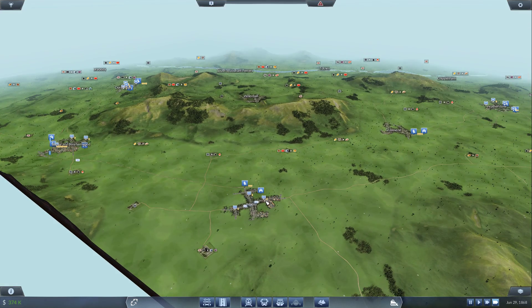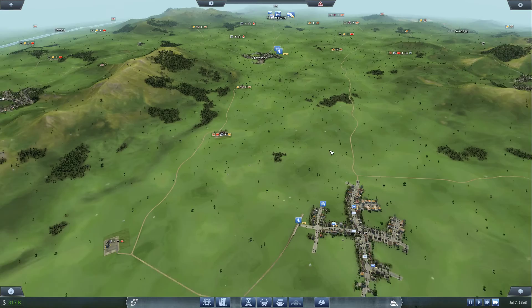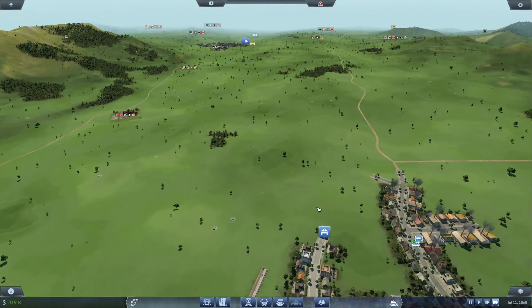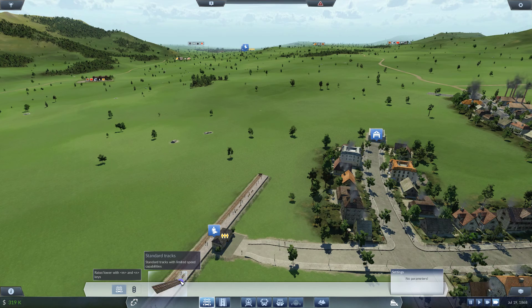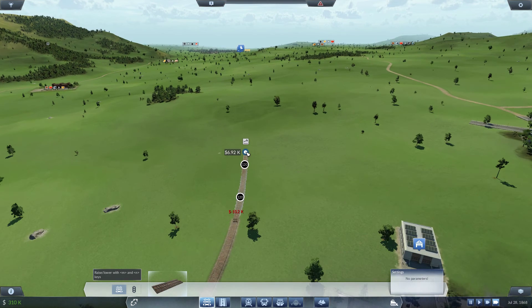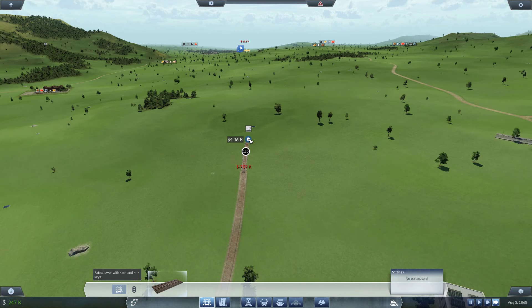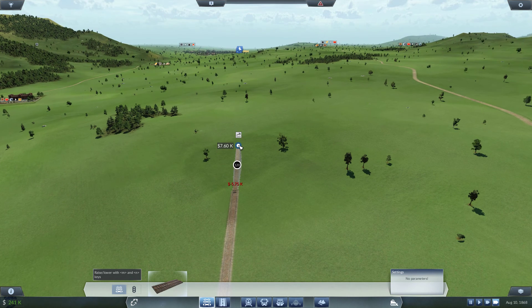We've already got stations in Morley and Gravesend, so that should probably be the next route. The great thing about this is that it's — I say relatively flat. It's not relatively flat, it's kind of flat. That's 106 — I didn't even look at that. That was pretty bad. 106, 120. We've got nothing that can go over 40 right now.